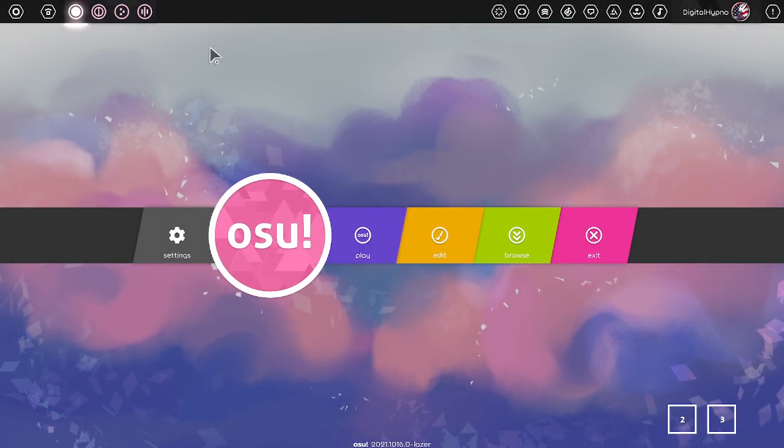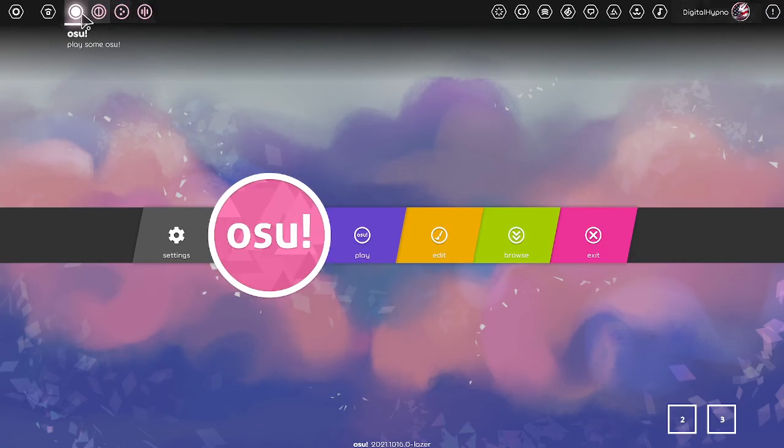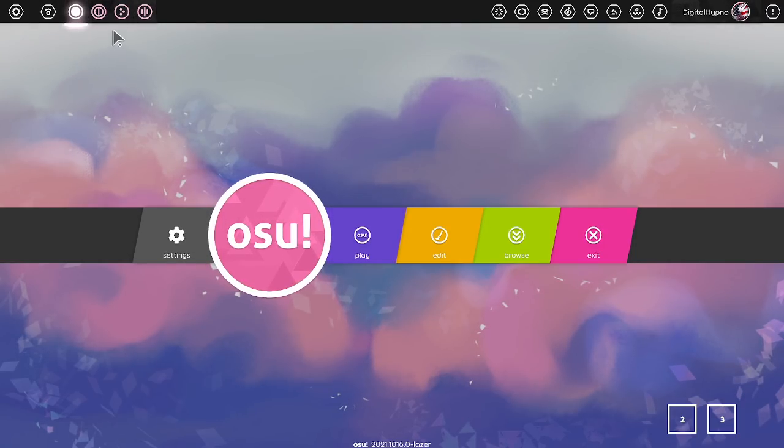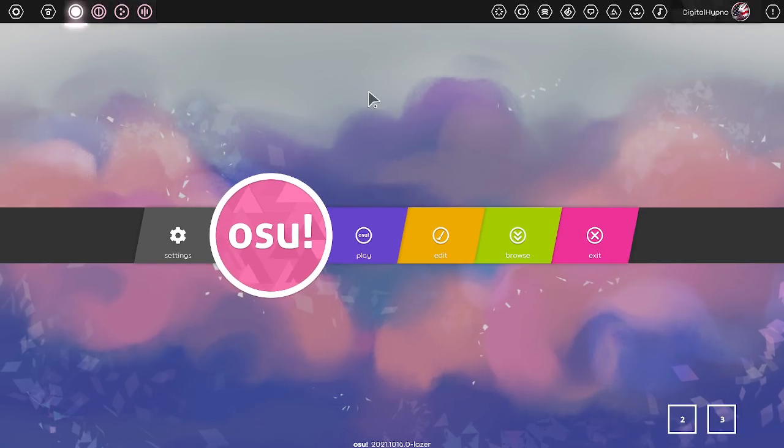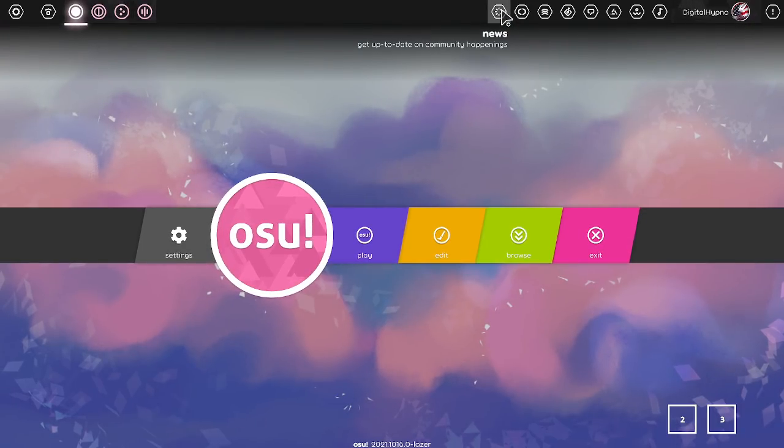You can change the game mode from here, or there are hotkeys for them — press Ctrl+1 through Ctrl+4. The sound effects for changing game modes are actually really, really cool — I'm just gonna stop talking and let you listen to them. Sound effects are so good. I'm going to try to get through all these buttons because I think they're all very, very nice to know.